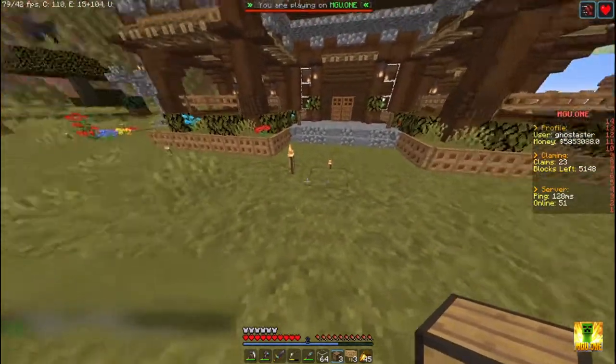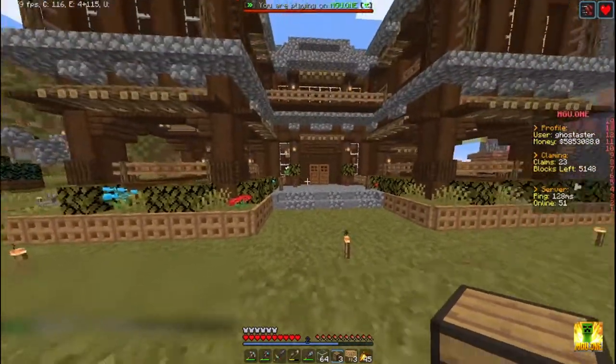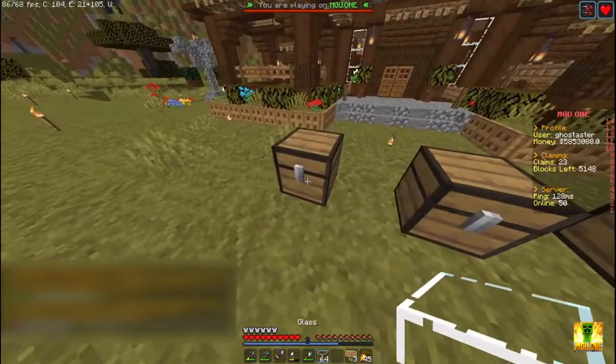First thing first, there are three ways by which you can fix the chest shop issue. First of all, let me put down three chests — you'll be needing signs and the items.